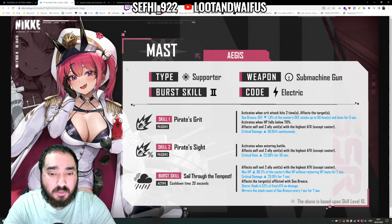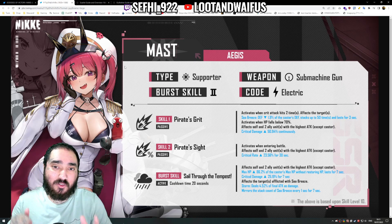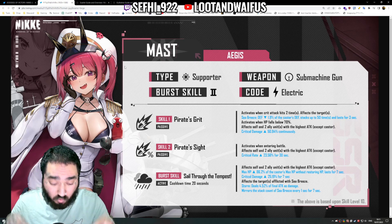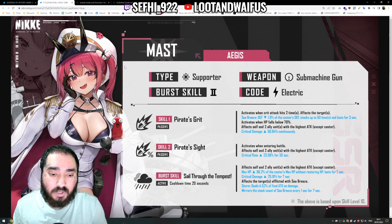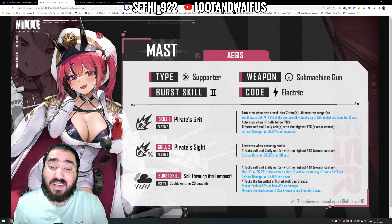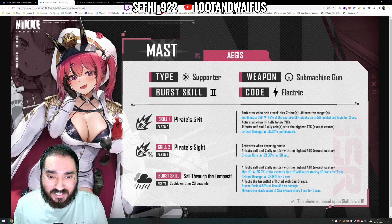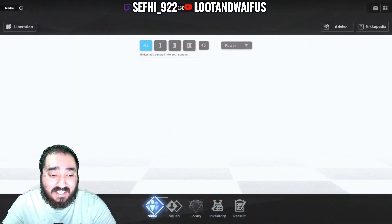She's a Burst 2 Electric SMG, and there are a lot of problems already. Burst 2 is a really competitive spot right now. On the current meta in Nikke, justifying removing Bunny Girls and putting someone else in their place — someone that's not Senti, not Rupee, not even Guilty, who is one of the best DPS units in the whole game — releasing a Burst 2 SMG is a little bit risky.